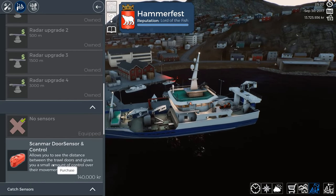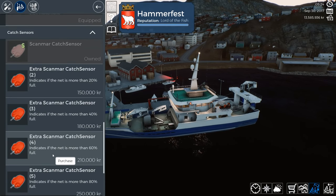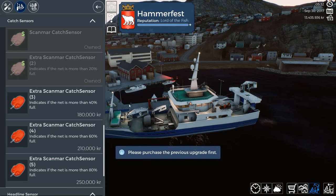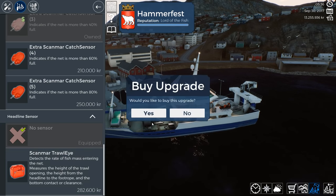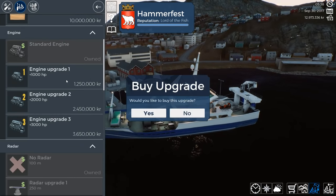The Scanmar door sensor control allows you to see the distance between the trawl doors and gives you a small amount of control over them — I don't even know what you're saying, you're not even talking English to me right now. Well, it's 140 kroner so let's buy it. The extra Scanmar catch sensor indicates if the net is more than 60% full — that's actually pretty cool. The Scanmar trawl eye detects the rate of fish mass entering the net and measures the height of the trawl opening. We're definitely gonna buy that because I'm assuming this stuff will help me out a lot.